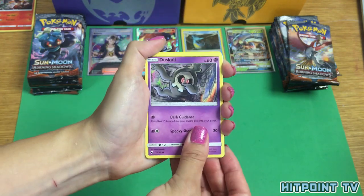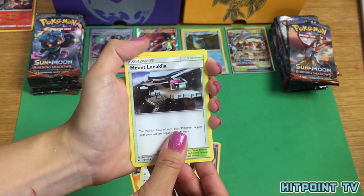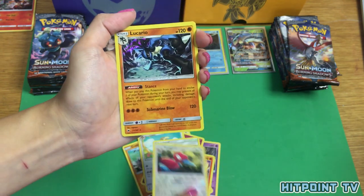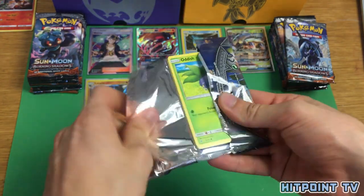Duskull, Inkay, Stufful, Crabrawler, Morelull, Noctowl, Mount Lanakila, Simiseer, Reverse Holo Porygon 2, and a Lucario Holo. Nice.